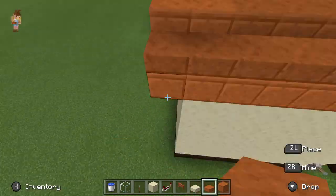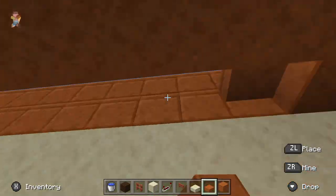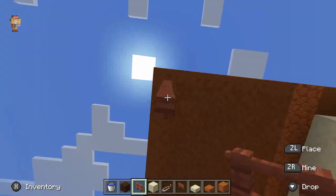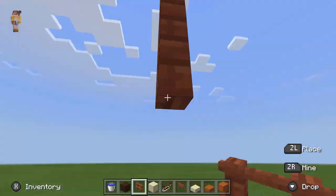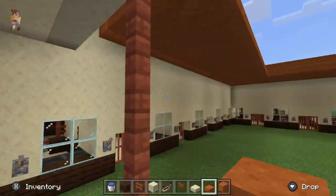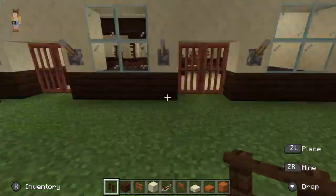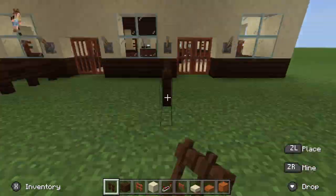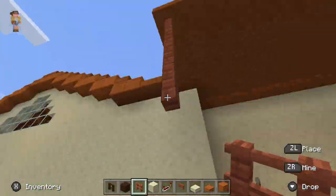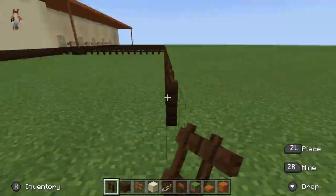It took me a little while to figure out the overhang — how far I wanted it to go and on each side where I wanted to place the pillars. Next, at first I thought I was going to build individual grazing areas, so I went and built a separate area for each horse because I didn't want them to get mixed up in their stalls.